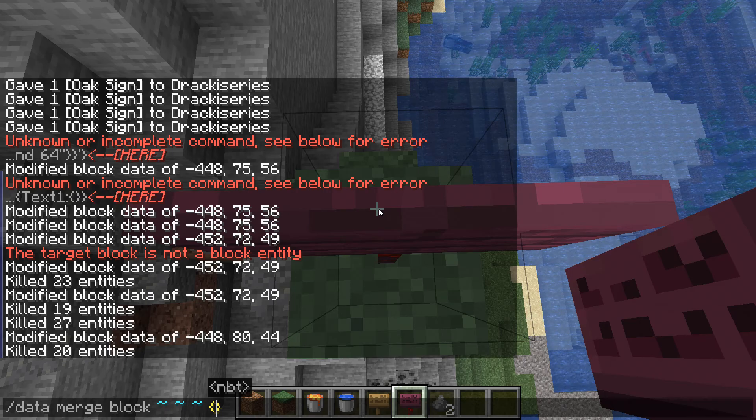In my case I want to put my text on the second line of the sign. How you do that is you need to specify either text1, text2, text3, or text4 depending on what line you want the action to be on. If you want the second line, you do 'text2,' and in the first instance you put 'text2:' and then in single quotes you need curly brackets — this is where you actually set the data for that line.